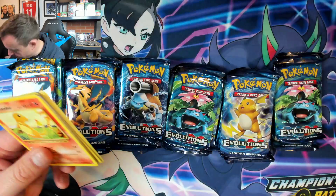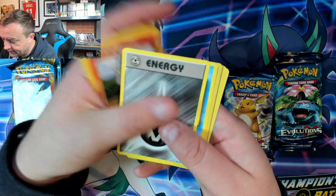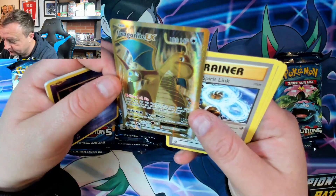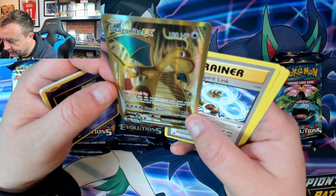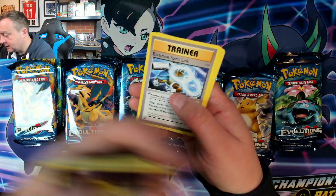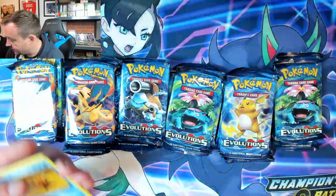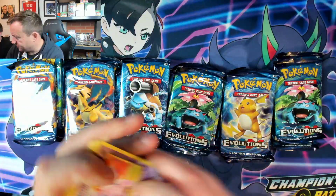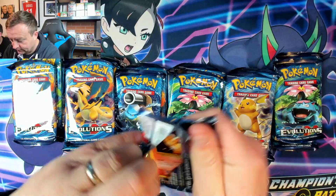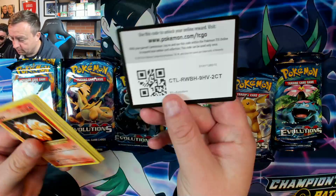By the way, these code cards — let me know if you want them. We've got something in here — oh, that's a good one: Dragonite! Yeah, really good. Condition looks good. It's very hard in this set to actually get a PSA 10 because it's a reprint — the centering is normally horrendous on most of the cards.